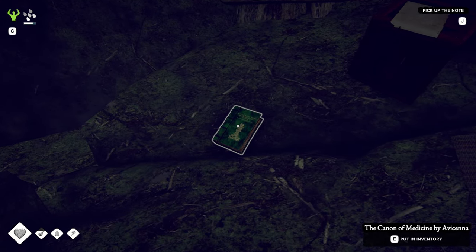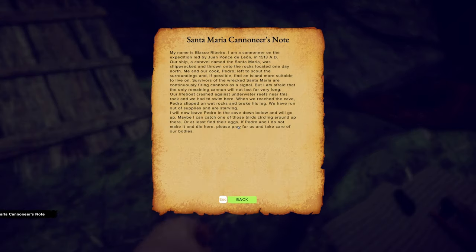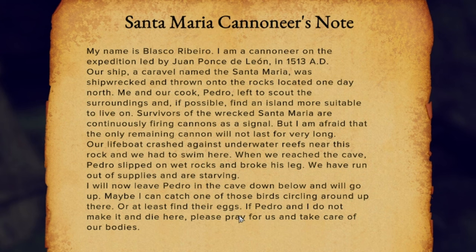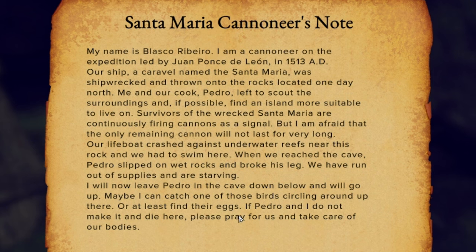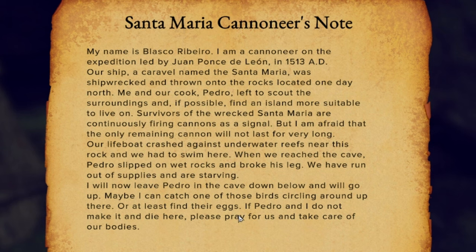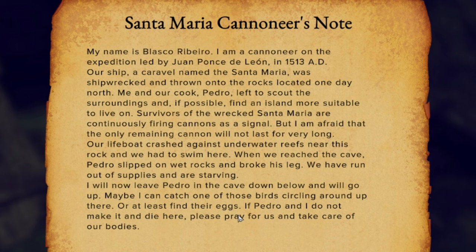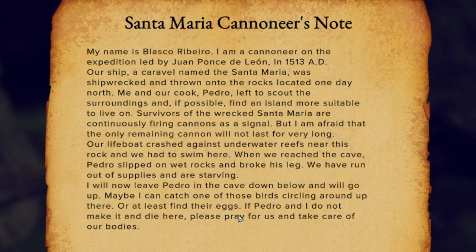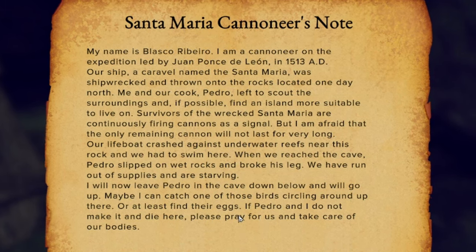What's that? The cannon — okay, we got more medicine. Santa Maria cannoneer's note: 'My name is Blasco Ribeiro, I am a cannoneer on the expedition led by Juan Ponce de Leon in 1513 AD. Our ship, a caravel named the Santa Maria, was shipwrecked and thrown under the rocks located one day north. Me and our cook Pedro left to scout the surroundings and if possible find an island more suitable to live on. Survivors of the Santa Maria are continuously firing cannons as a signal but the only remaining cannon will not last long. Our lifeboat crashed against the underwater reefs near this rock and we had to swim here. When we reached the cave, Pedro slipped on wet rocks and broke his leg. We have run out of supplies and are starving. I will now leave Pedro in the cave below and go up — maybe I can catch one of those birds circling up there or at least find their eggs. If Pedro and I do not make it and die here, please pray for us and take care of our bodies.'